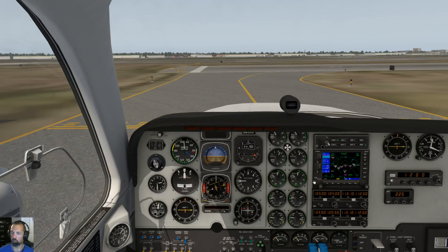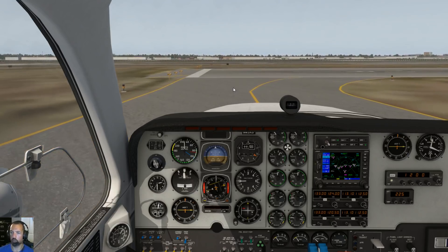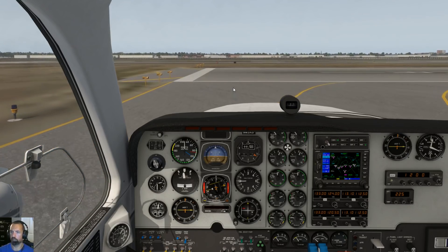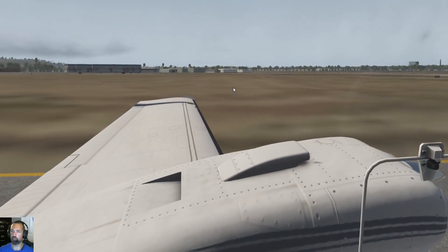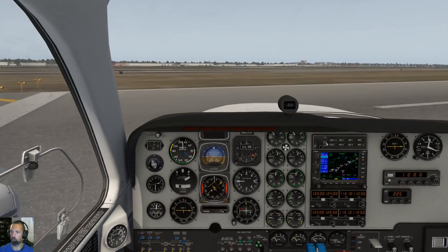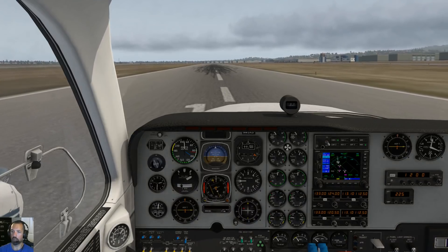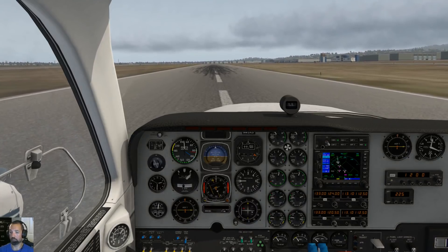All right, we're going to secretly swap over to Long Beach Ground. If I make any calls at this point, I've actually briefed the controller on what I'm doing here. Again, you would not do this ordinarily in real life, but we're doing it purely for the radio demonstration. Ordinarily, if you did this on PilotEdge and you started calling on different frequencies, they would call you on it and say, why are you calling me on Long Beach Ground?